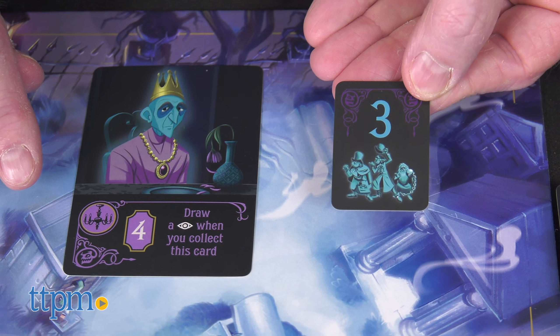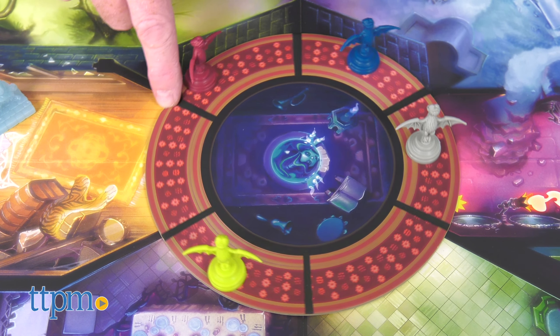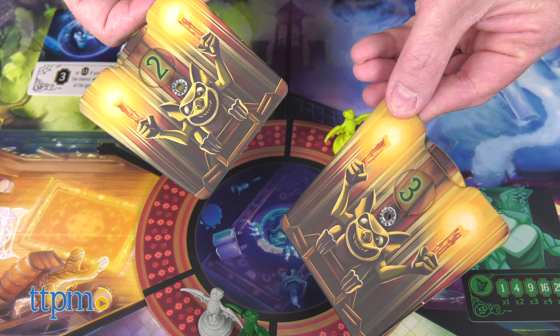There are two phases of play: the event and the action. The action allows players to move their piece, rotate the hallway, and collect ghosts or haunt cards. The bidding cards are used when two players are in the same room.